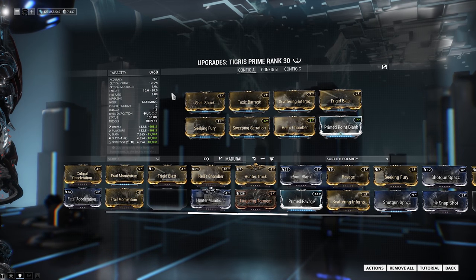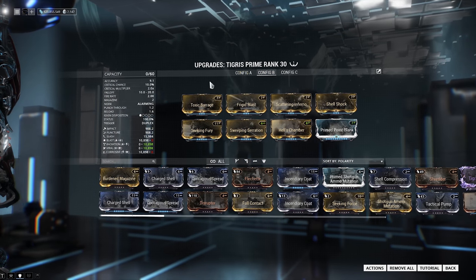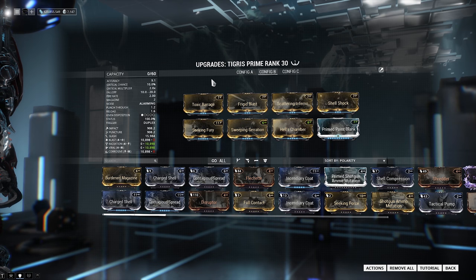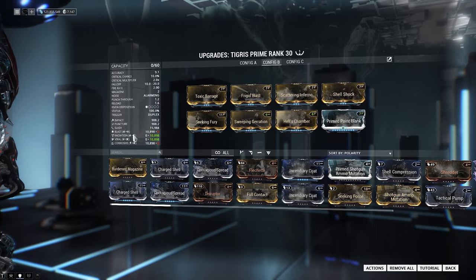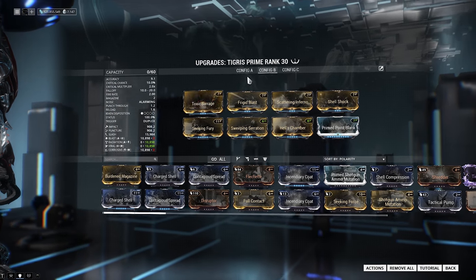You can run this build if you're going against enemies which have armor, or you can run the Radiation Viral build if you're going against enemies which don't have armor. This is if you're running four times Corrosive Projection and the enemies will have absolutely no armor at all — so this is good versus things like Bombards. Radiation is pretty good, and obviously you have your Viral proc as well, which is also pretty neat.